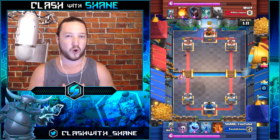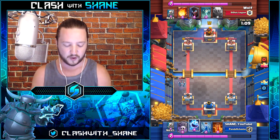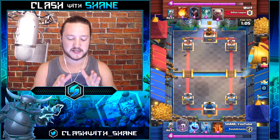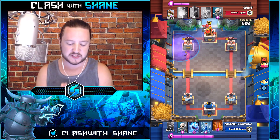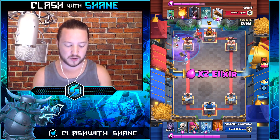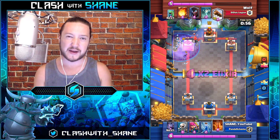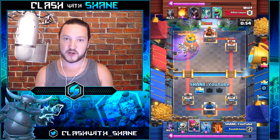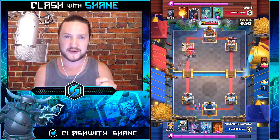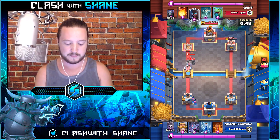The knight gets one hit on the tower bringing it all the way down to 454 health, giving me a huge damage lead. I see him setting up another golem push, and I want to keep the pressure up — force him to spend elixir out of rotation and not allow him to build up an overwhelming push. Even though we don't have the knight in hand to tank for the graveyard, we're going to improvise with an ice spirit.